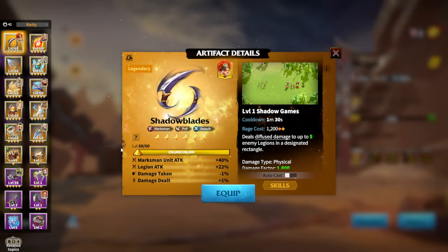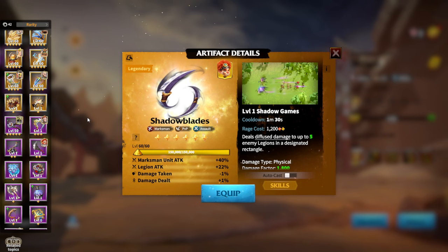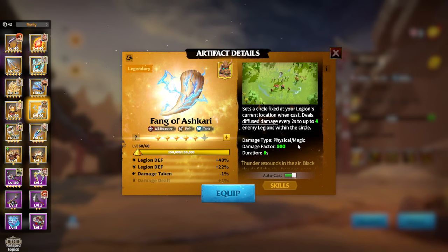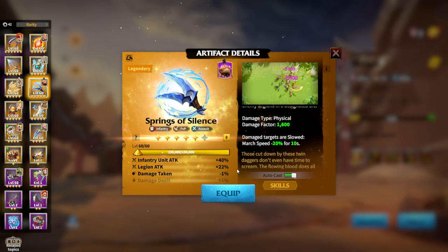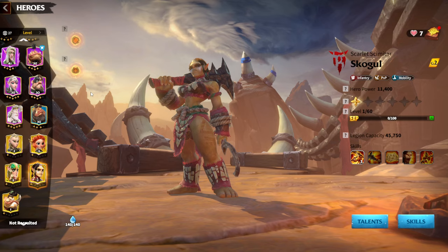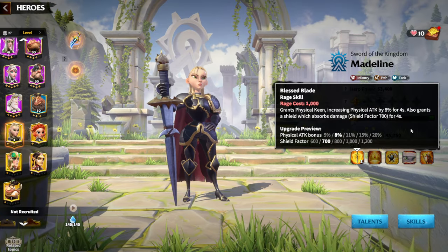There are two main styles: more defensive and more offensive. Fang of Ashkari is a great defensive artifact for a defensive play style — good for Garwood and Eliana, or even Madeline and Skogul, depending on your style. For offensive artifacts, Spring of Silence helps slow the enemy and suits an attacking play style. Dragon Rift is the perfect artifact for Madeline, because you get physical kin on Madeline's first skill, which synergizes with Dragon Rift's same effect — doubling your buff.